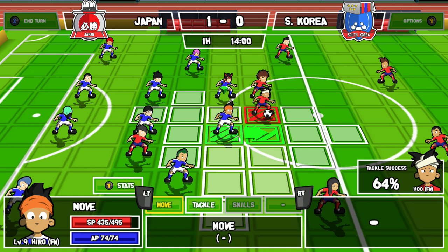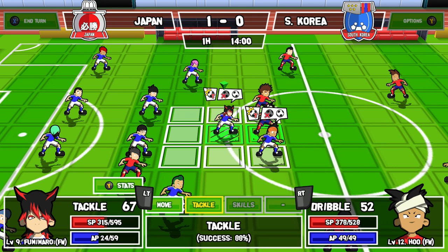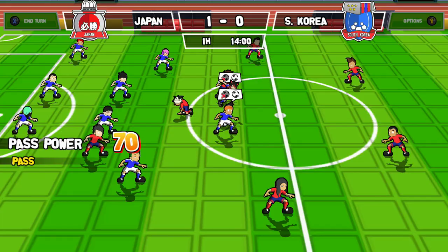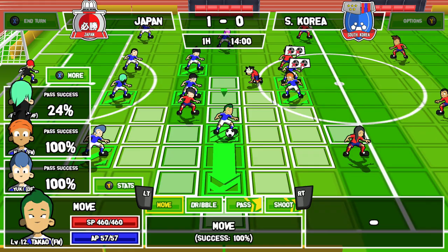Just tackle this guy, get the ball, we're going to pass it back. Tackle success is kind of low, but that doesn't mean it's going to fail — it's just a low percent of success. 81% likely to succeed there, so we try. After this, the basic strategy stays the same. Fourth match is going to be against Argentina, and that is another special match — similar to the rain match in the Japan Cup.